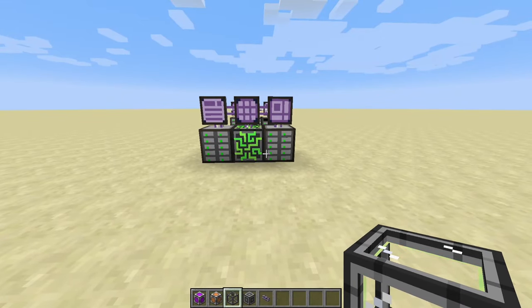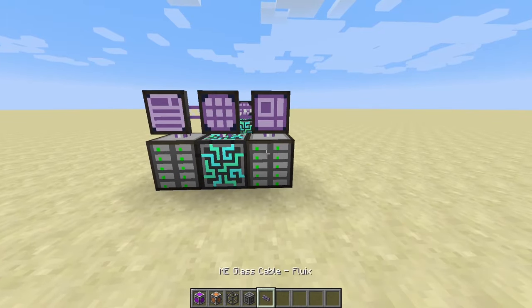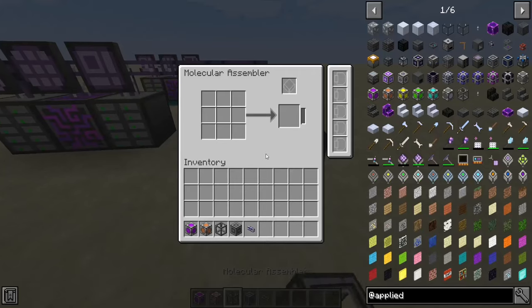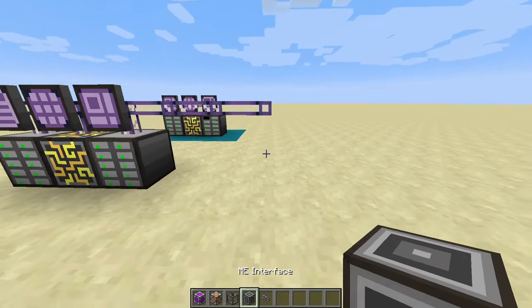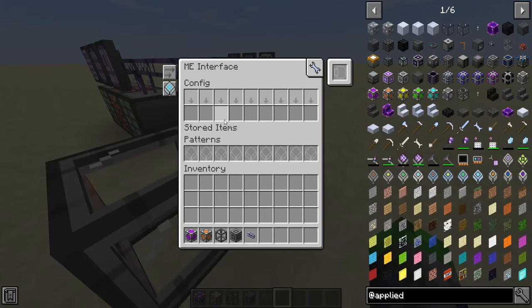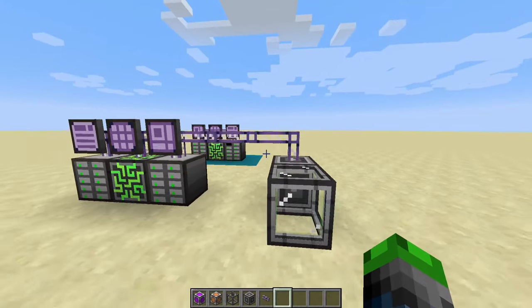On to auto-crafting — everyone likes auto-crafting because it makes everything so much easier. It'll craft anything you want. What we're going to do is take a channel over here and make something called a molecular assembler. Without anything attached, it just looks like a basic crafting table and isn't that cool. But when paired up with an ME interface, this thing becomes a weapon of mass destruction. You can put any pattern you want in here and it will craft it and spit it back into the system for you.